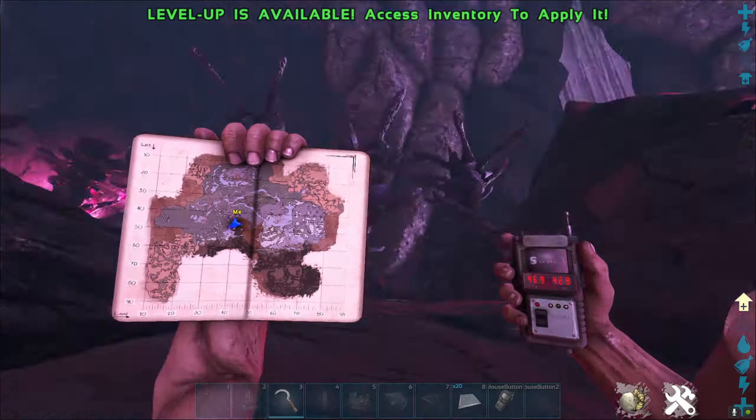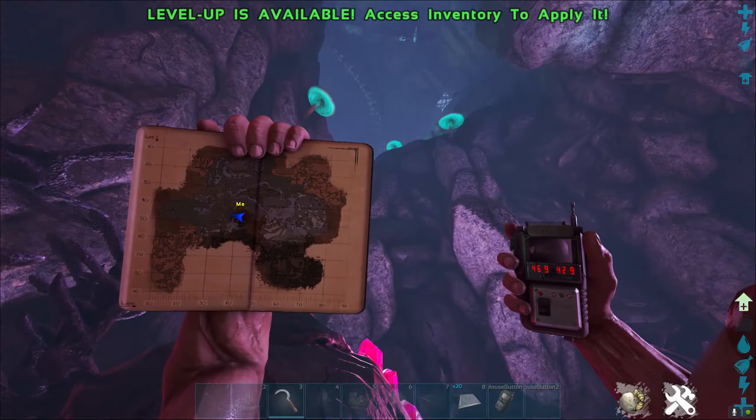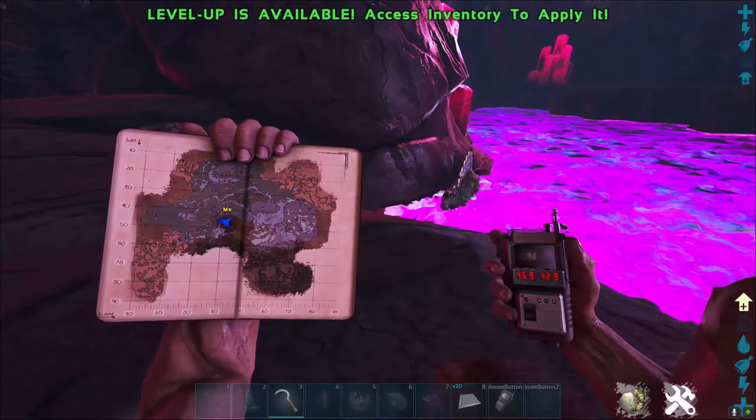Now do note you will not need hazmat to come down here. This specific area of the pink zone that borders the blue does not have radiation.